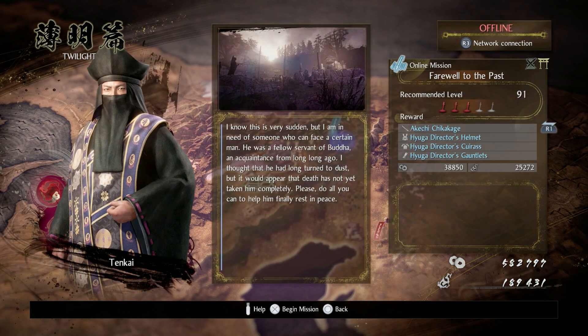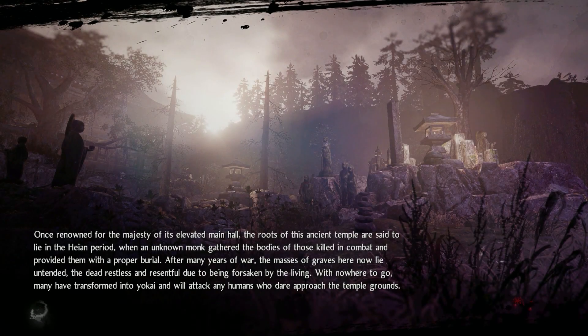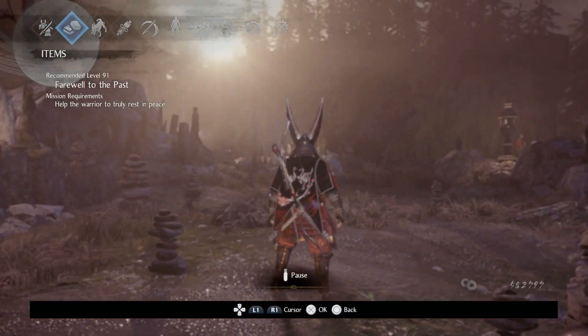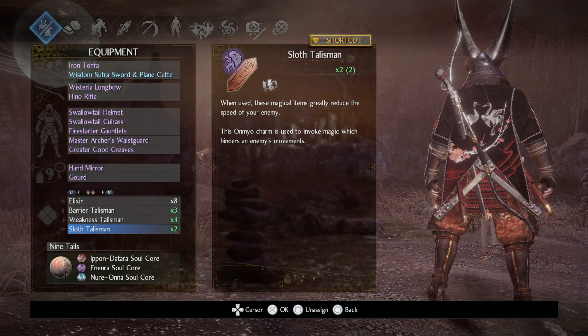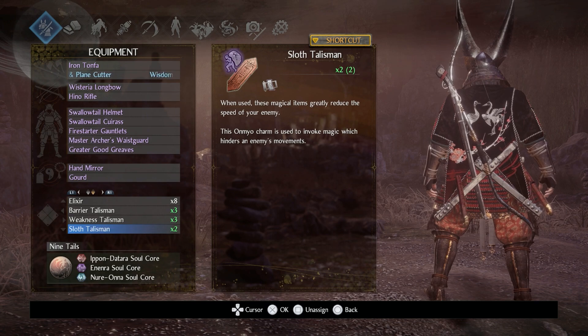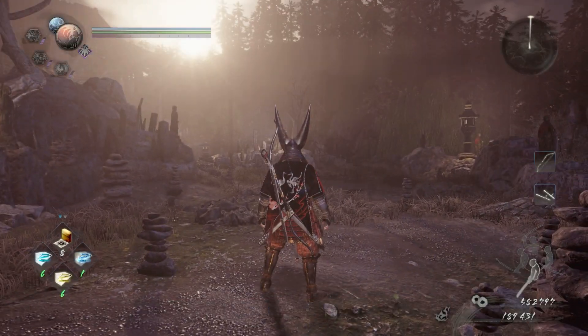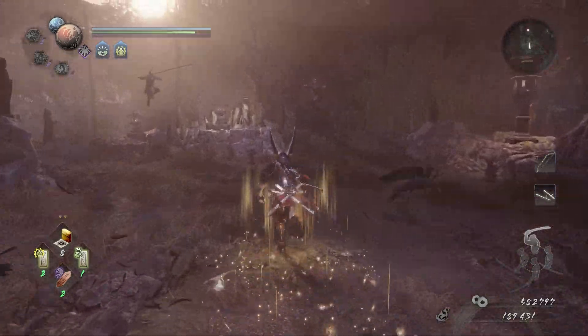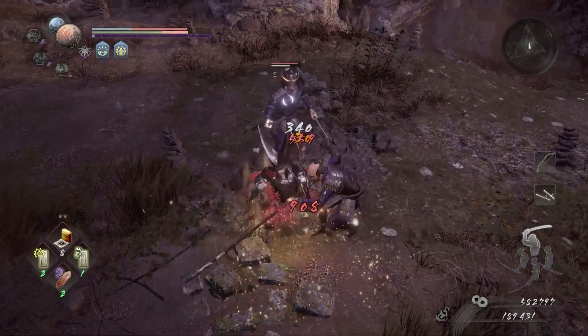Let's try and do Farewell to the Past. The NPC says: 'I know this is very sudden, but I am in need of someone who can face a certain man — a fellow servant of Buddha, an acquaintance from long, long ago. I thought that he had long turned to dust, but it would appear that death has not yet taken him completely. Please do all you can to help him finally rest in peace.' I actually don't know if my jutsus are good, but do I have at least one luck bringer? I do — that's good. Let me put luck bringer on here. This mission is kind of tough but we should be okay. It's just a gauntlet against a lot of enemies. I'm going to use the luck bringer a little bit closer to the end.